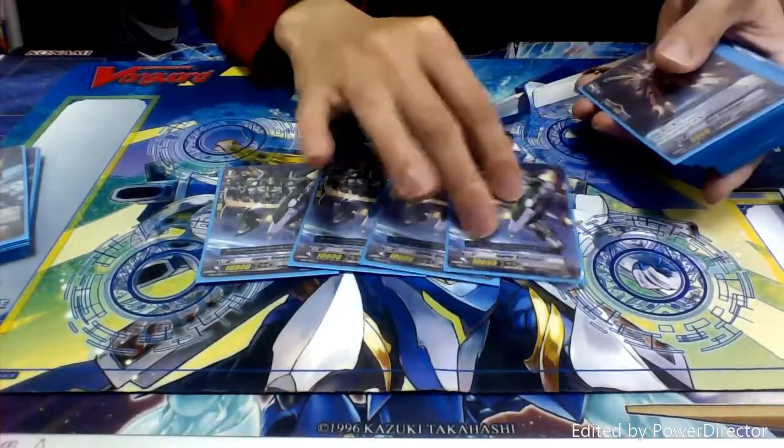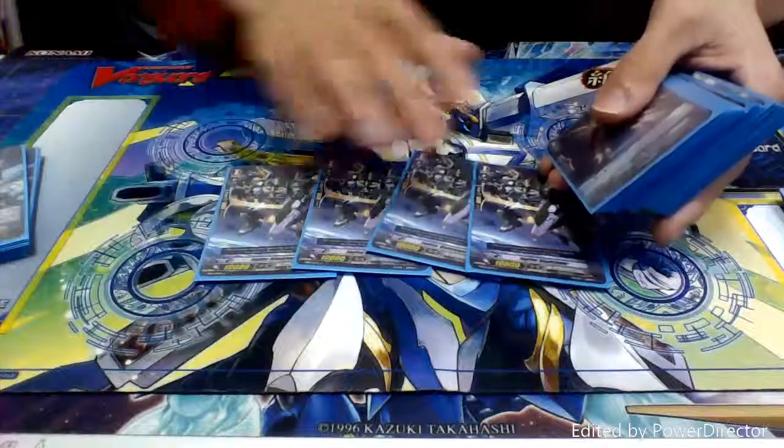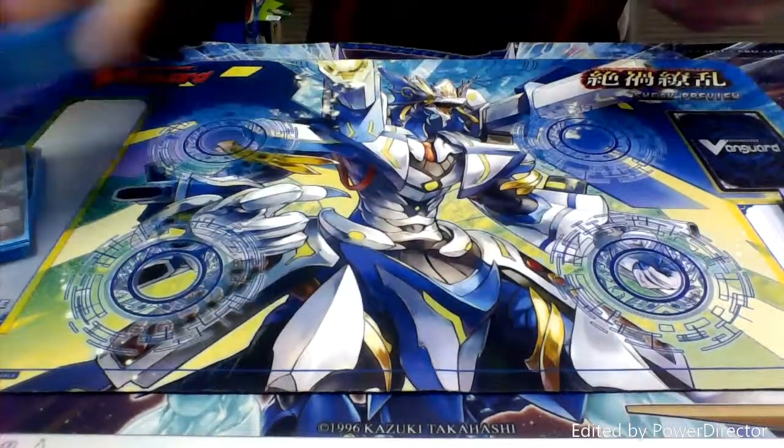Next we've got four copies of Jupiter Blau Kruger. He's just a 10k hitter. A beater is always nice.